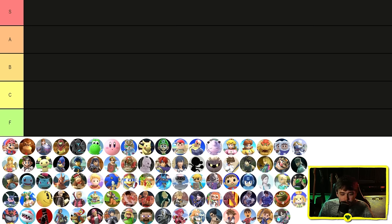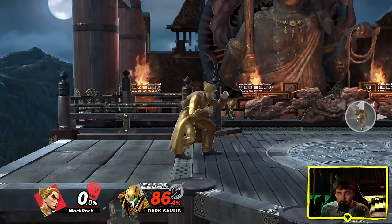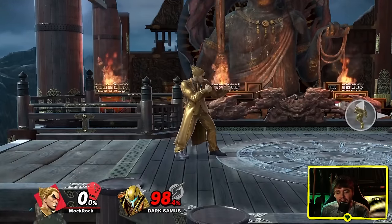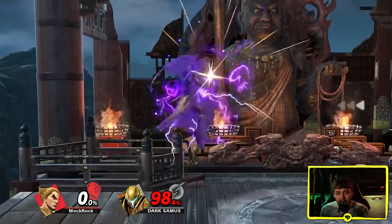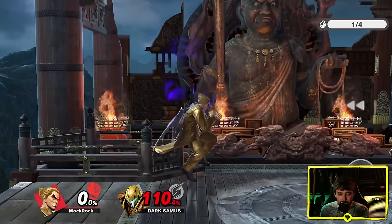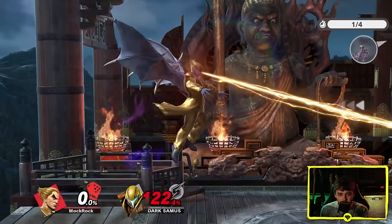Rather than starting with Mario, let's do the newest character — specifically the newest character where I can actually use their music without risking a copyright strike. Helps that this is honestly a really cool move. Out of all the ways that Kazuya uses the devil form, this may be my favorite. Obviously it comes from Tekken — the eye beam laser thing. It's a classic for a reason, and it looks really good here. Looking at it in slow motion, you can see the really smooth way he transitions from his regular form into the devil form.